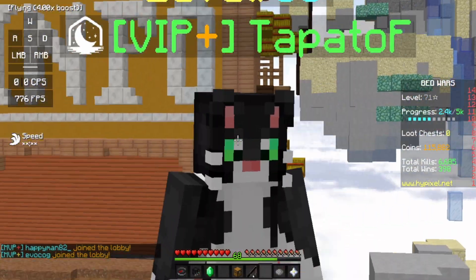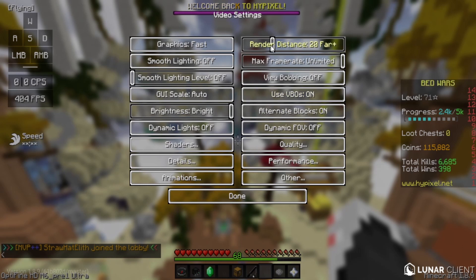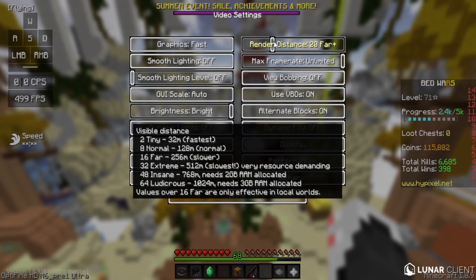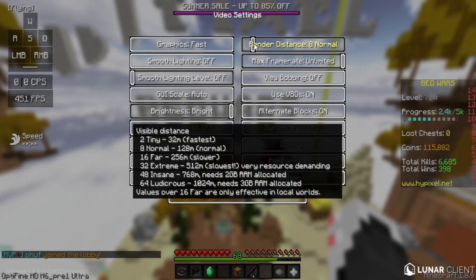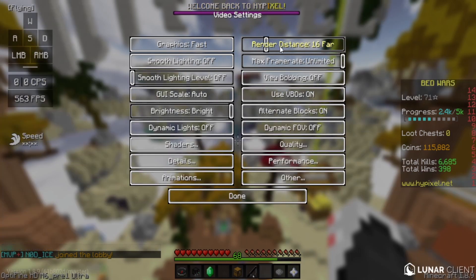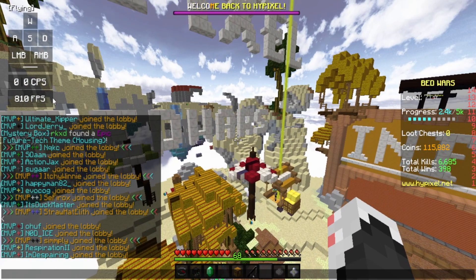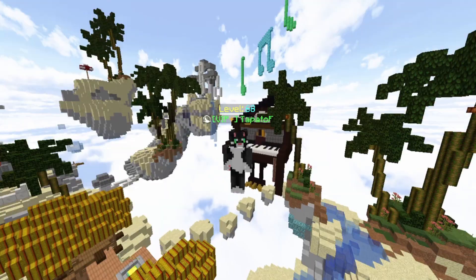Here comes another really important one: Render Distance. I have mine set to 16, which is labeled as Far. In BedWars you really do need to see a lot of the map. If I push it too high I start getting around 8 FPS, which is ridiculous. You're going to want to stick to 8 to 16 — if your PC can handle it, go with 16. This is something you'll want to test and adjust, because 16 really works for me in a BedWars lobby where I'm getting insane FPS.